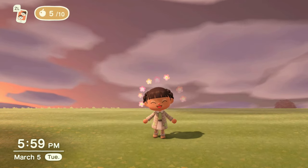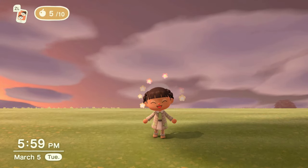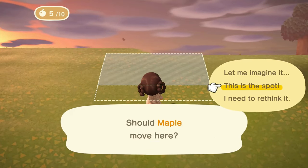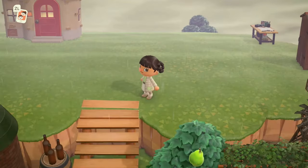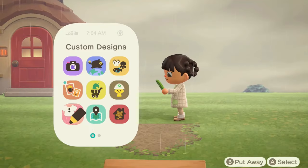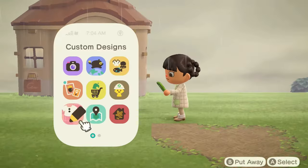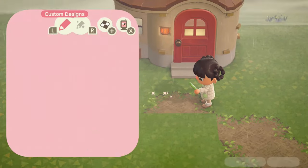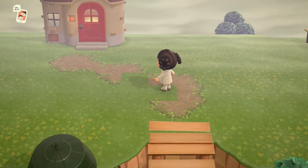Hey guys, welcome to my channel, I'm April Honey. Today we're going to be doing a speed build on my forever island, Honey Land. This island still exists and I still play on it. I'm going to place Maple's house right here — I think Maple is a cutie — and I'm going to give her a little bit of an apiary. Big shocker, I know. It's very basic, but I plan on having an apiary on this island anyway.